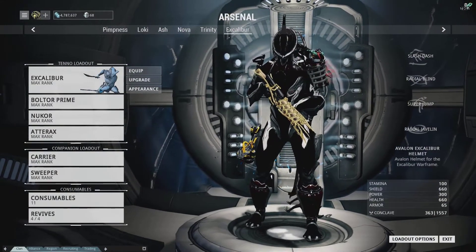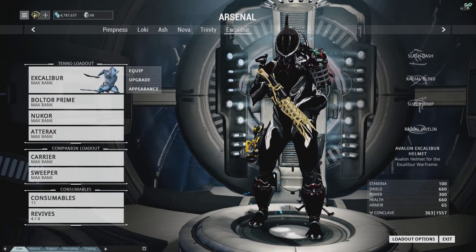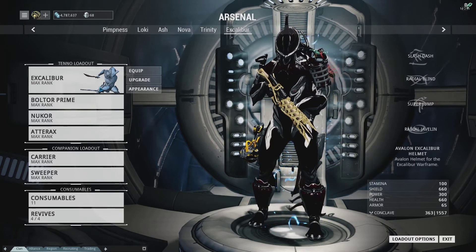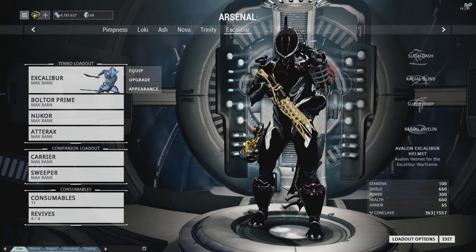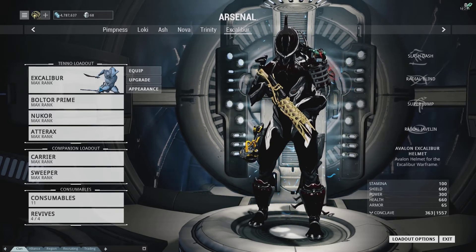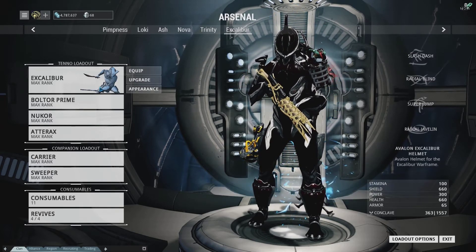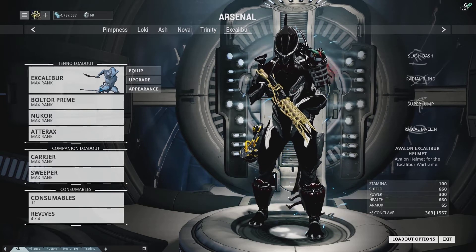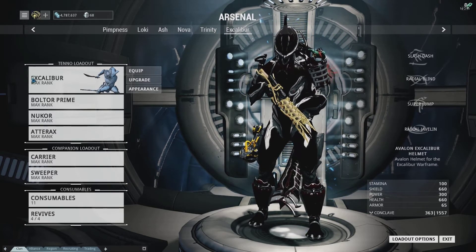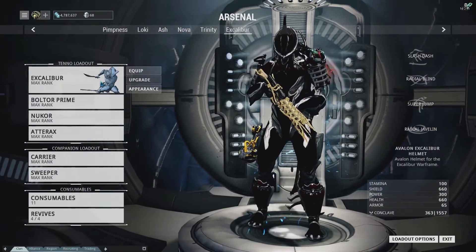So let's talk about my Excalibur. The reason I wanted to couple these two together is that the Adarax actually works extremely well on an Excalibur. There's been a lot of people messaging me asking how to build their Excaliburs, and telling me stories about how people told them they were bad and that you couldn't use Excalibur. Excalibur is amazing. He is amazing.